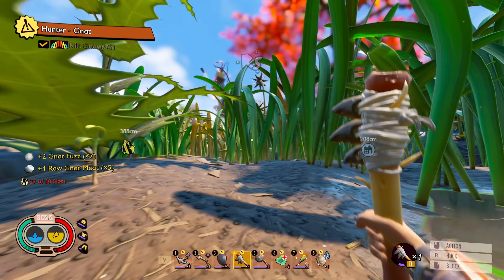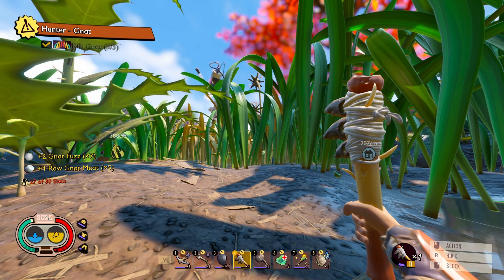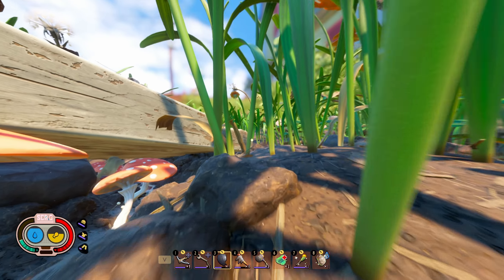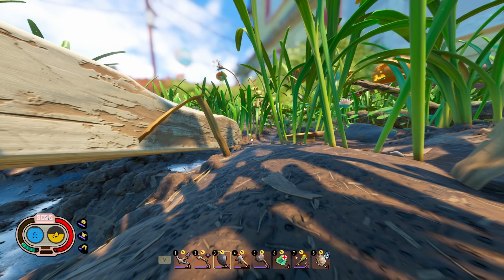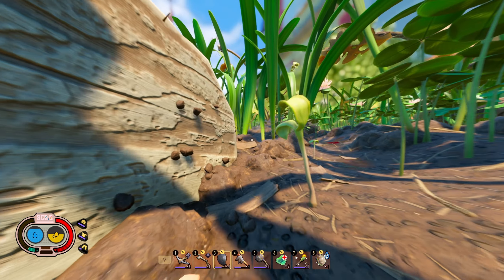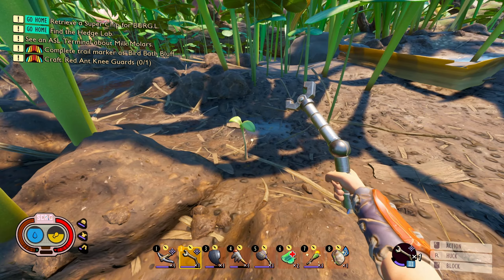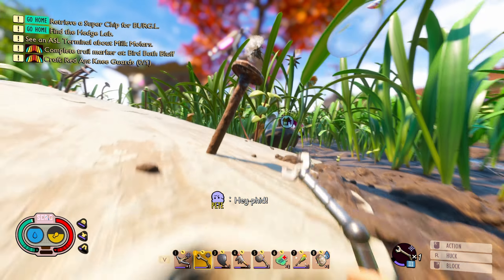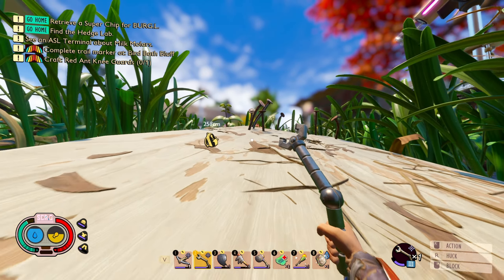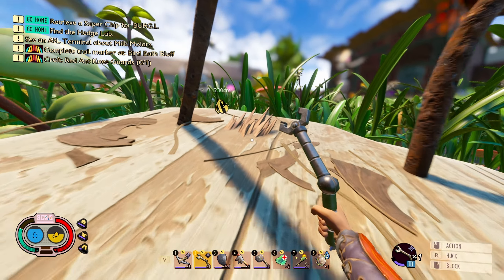Okay, that only gave me 75. Let's craft the red ant knee guards. Now that we have a tier 3 axe and weapon, we can go up here. That's gonna be for the busting tool. Now we have splinters up here - if we get the splinters we can actually make tier 3 arrows!